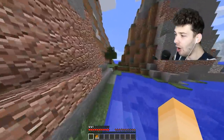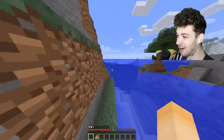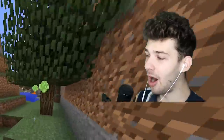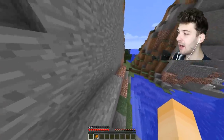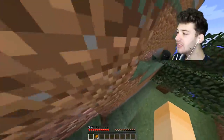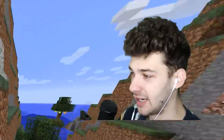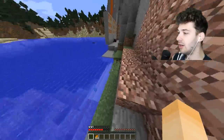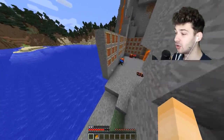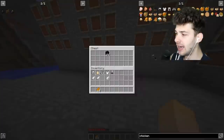We just made the full set of chicken armor, which gives me speed five - this is cool, I like this a lot. It's giving me two and a half bars of armor, which honestly isn't bad considering it's made out of feathers and eggs. I do a quick jump test and while it doesn't add much armor protection, I love walking around with speed five.